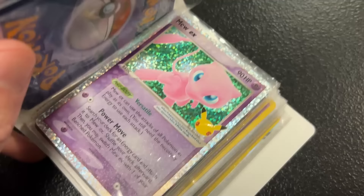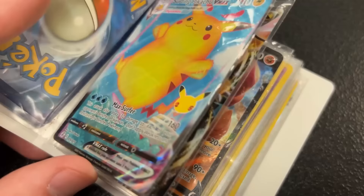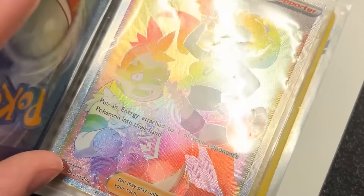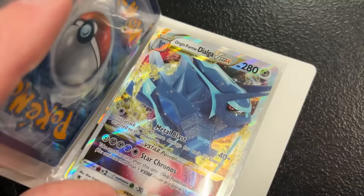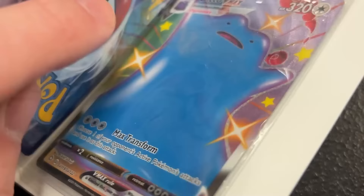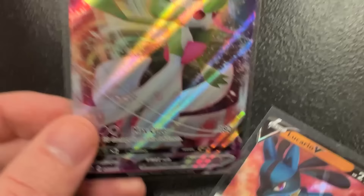We got Surfing Pikachu, going into a little bit older right there from Furious Fists — Dragonite EX. We got Conkeldurr V. Hey, the best Pokemon in the entire world — nobody argue with me, we all know it's Psyduck! We got rainbow rare Team Yell Grunt, we see Dialga V-Star, Dedenne GX — I remember when that was super super playable and in every deck. And I think we're ending on a Ditto.